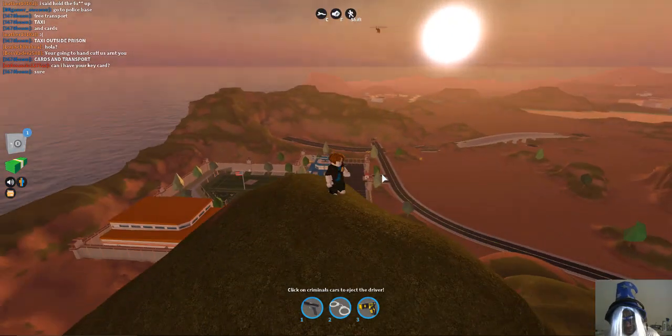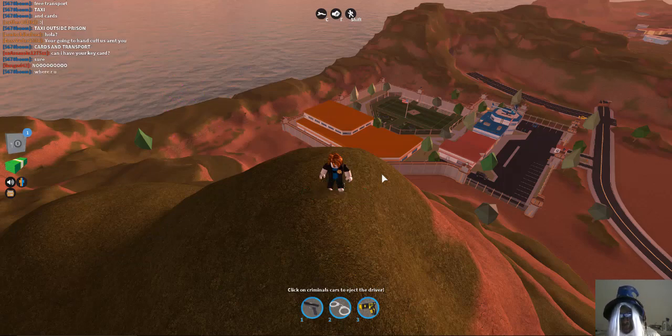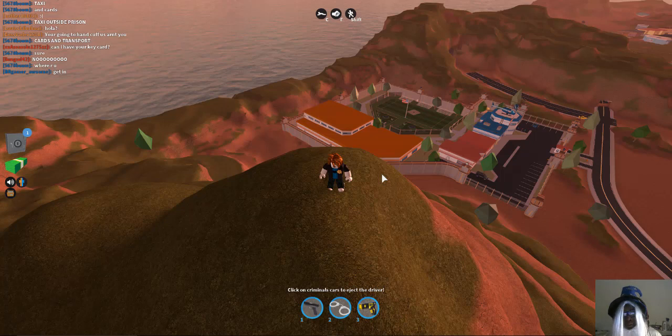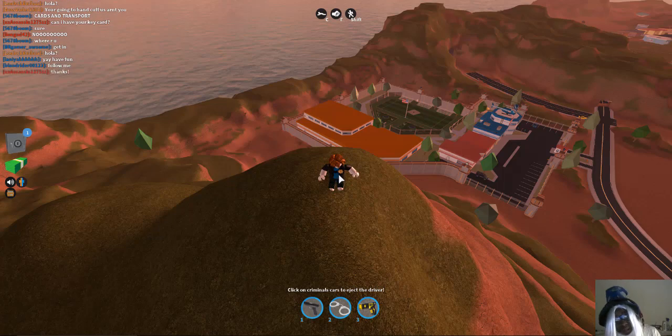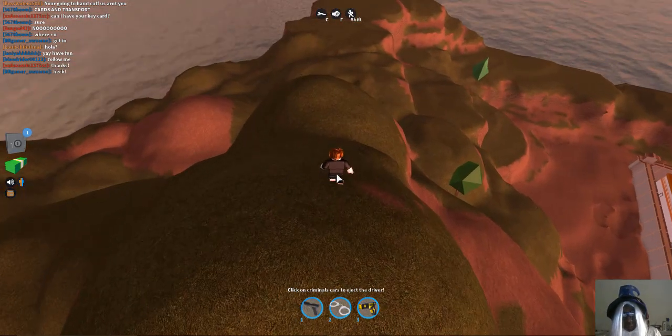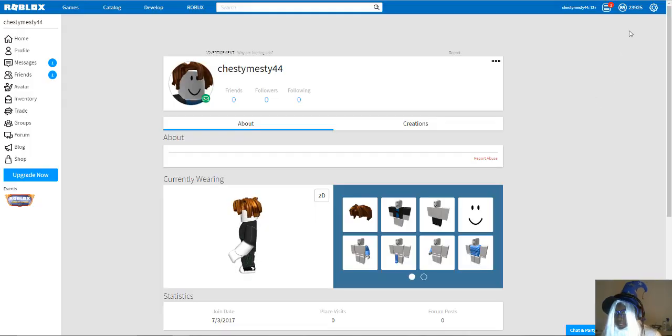The mountain that's north of the police station and this mountain — these are the two mountains coded for the free chest. If neither of them work for you, then maybe Roblox have patched it by the time you watch this. Make sure you try it as soon as this video comes out. Subscribe and turn on notifications because I'm here every single day giving awesome hacks and tutorials. We're nearly at 30,000 free Robux and it literally took five minutes.